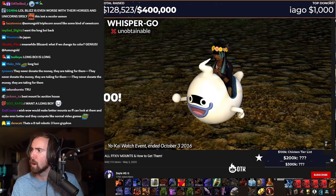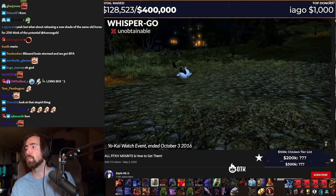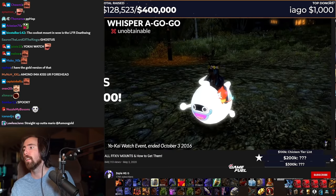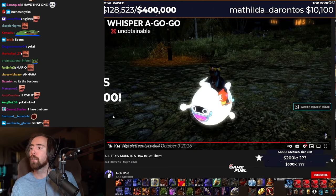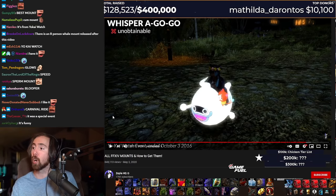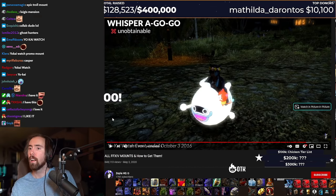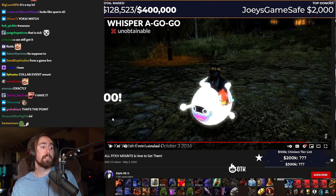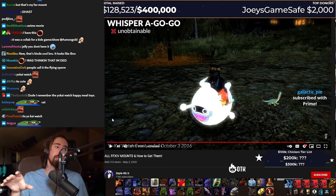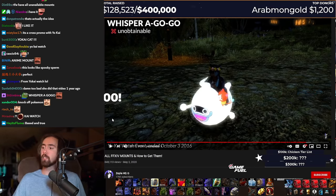Whisper Go. Thank God that one's not in the game. That's so dumb. That's the dumbest mount I've ever seen in my whole life. This is actually the dumbest one. Do you know what this looks like? This looks like a knockoff version of a McDonald's Happy Meal toy for a ghost, a Boo, and Super Mario. This is scuffed. This is the Luigi's Mansion knockoff that didn't even make it to America. That's what it is right there.